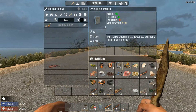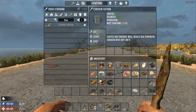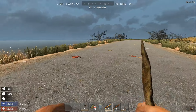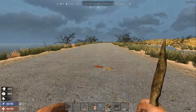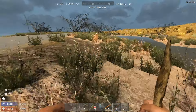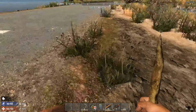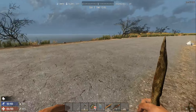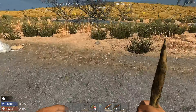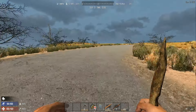Let me go ahead and eat some food - gives me 15 on my fullness, dehydrates me a little bit but we're okay on that. Come on, where are all the nests? I've got some clay along here, and keep in mind that eventually we will need some clay to do anything in the forge.